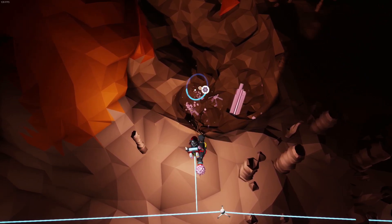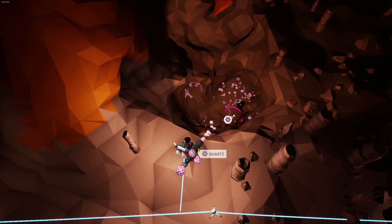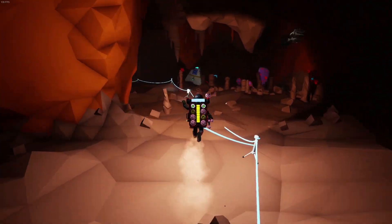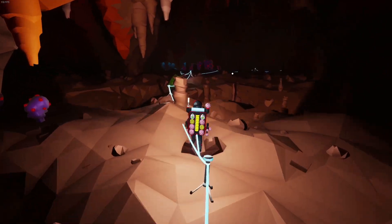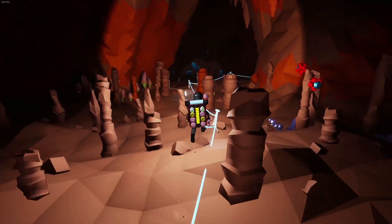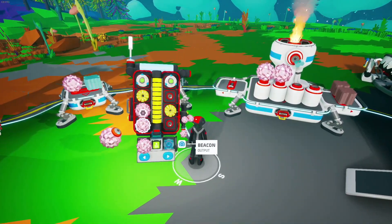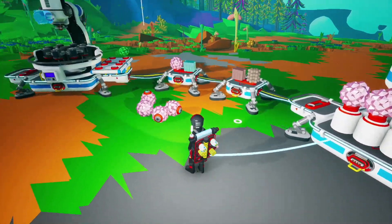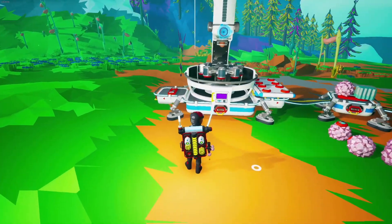Quartz is usually fairly dense, so you can get quite a bit from one node. You're going to need it early on, especially for oxygen canisters or beacons. Back at the smelter, throw the quartz in to smelt it into glass. I'd keep a couple unrefined just in case you need to make beacons. Now we have clay, ceramic, glass, and quartz — wonderful.